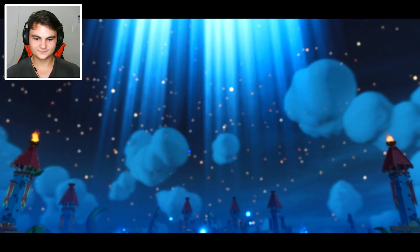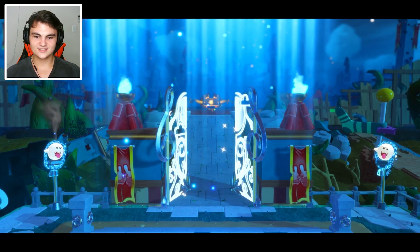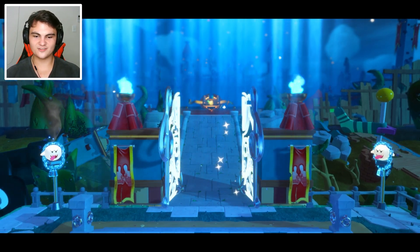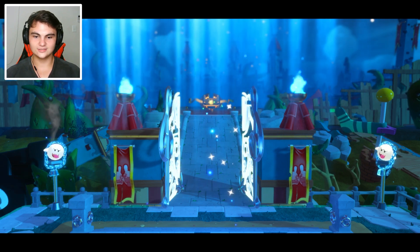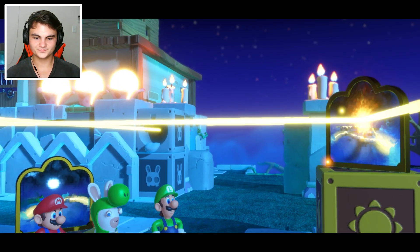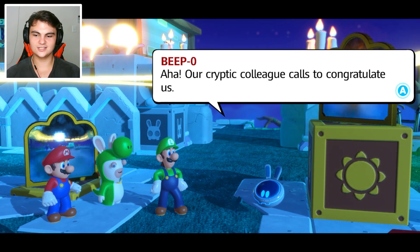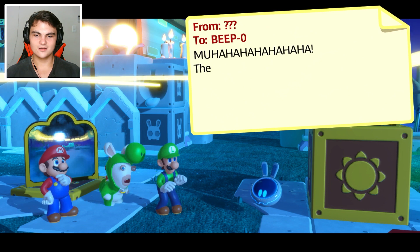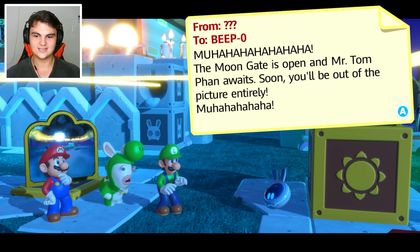What's happening? What's it doing? Oh, the gate's opening — yes! The gate's opening now. And there is the final boss right there. Oh yes, that actually looks kind of cool — that little score right there. Wow — clock tower puzzle! Oh, and we get some mail. What is it? Our cryptic colleague calls to congratulate us. Mwahaha — the moon gate is open and Mr. Tom fan awaits. Soon you'll be out of the picture entirely.